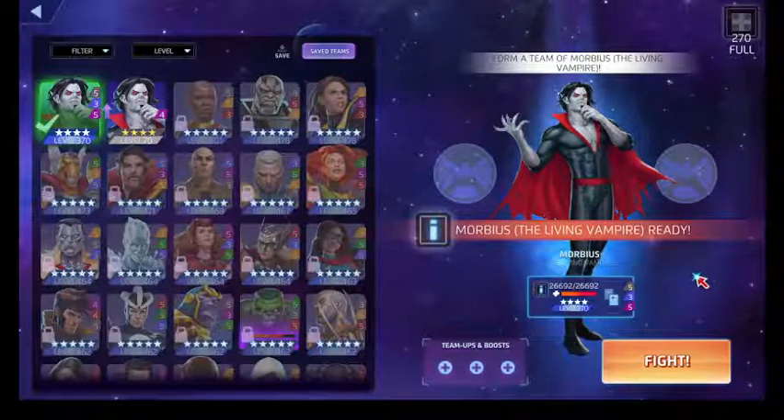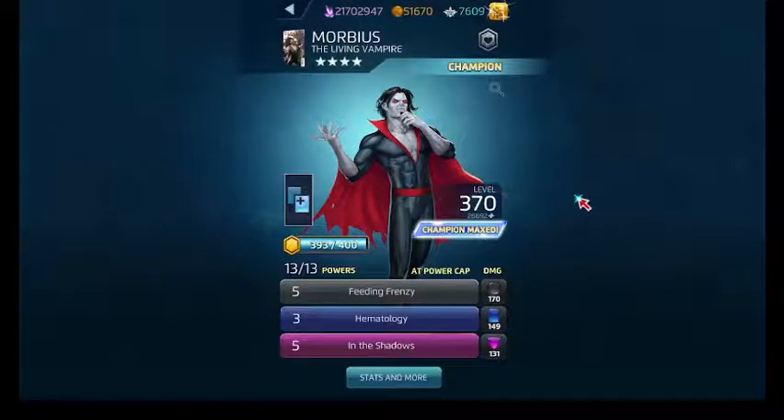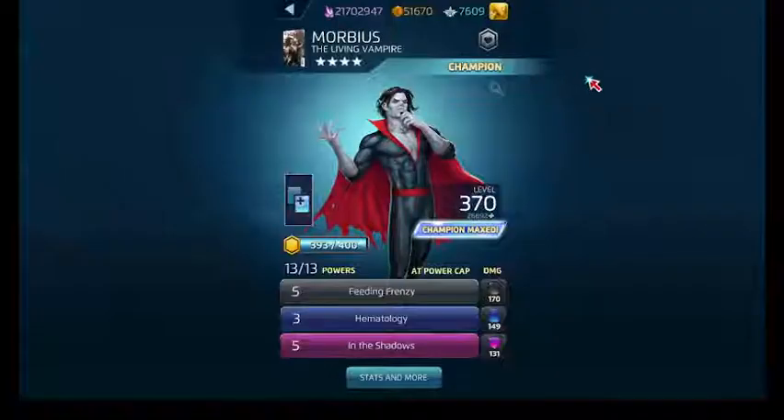One of his abilities is going to be pretty much useless here — his black ability, Feeding Frenzy. What it does is, if there's an enemy special tile on the board and you match it away or destroy it, it removes other enemy special tiles and deals damage to a random enemy. But web tiles are neutral tiles, not enemy special tiles, so we aren't going to be able to take advantage of Feeding Frenzy.